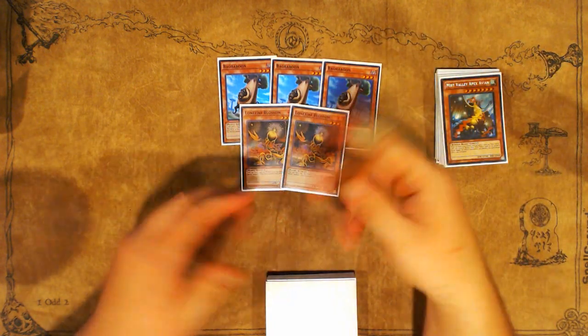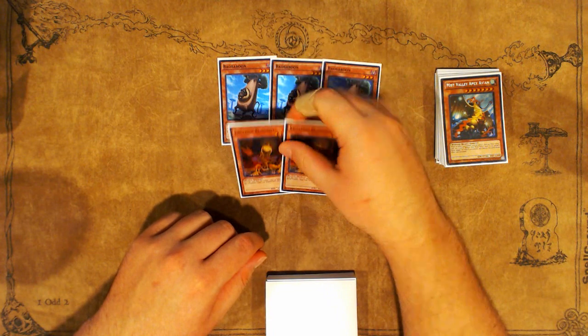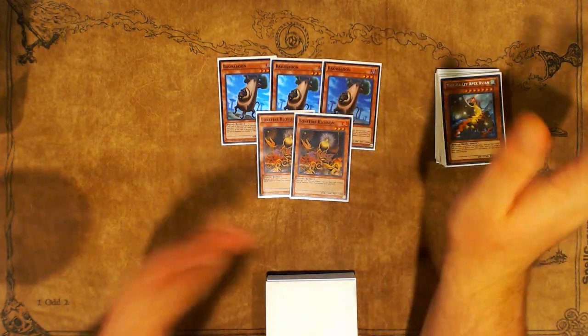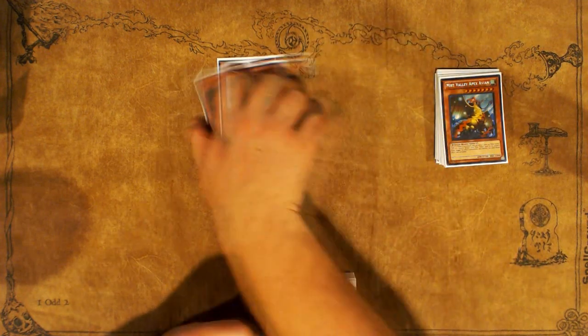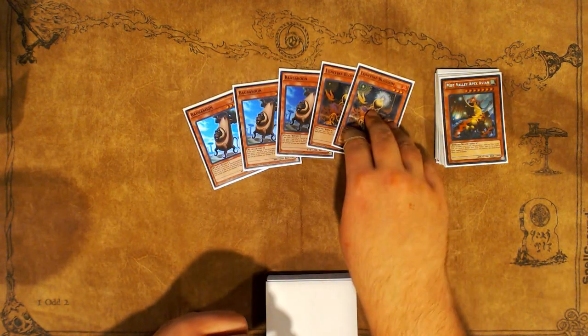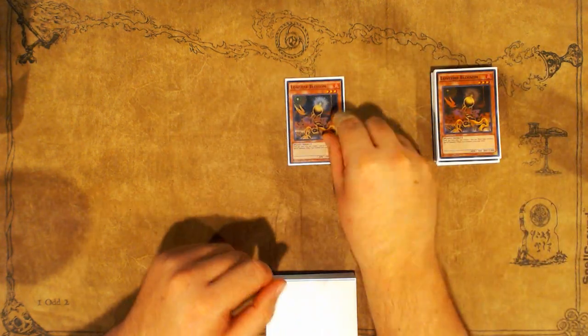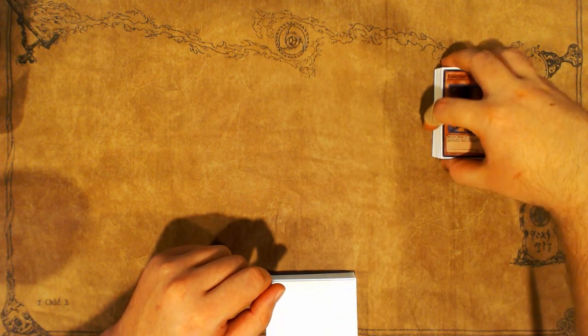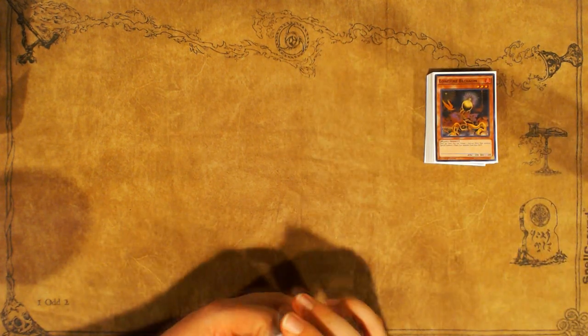Being able to set your scales and Pendulum out Apex Avion to start your turn and then do your plays was typically something I was going for. It ended up being kind of all right as a deck building choice, even though I lost all but one die roll out of nine rounds. I did miss the third Lonefire — I'd probably put it back in, but it does always get sided out when going second in sided games.